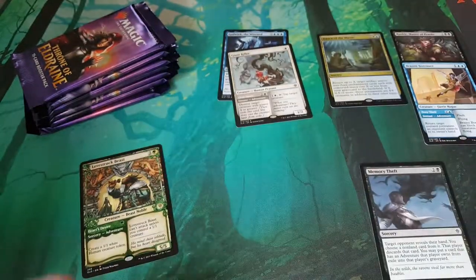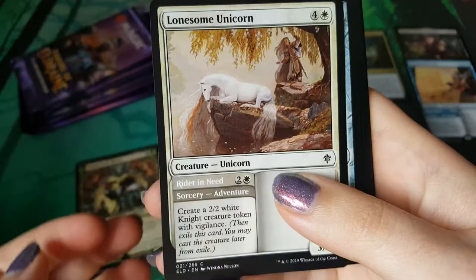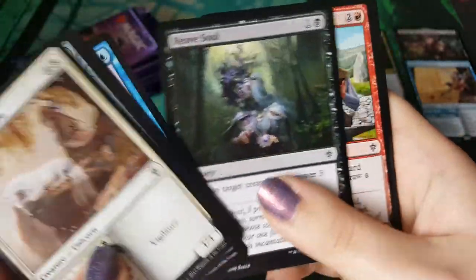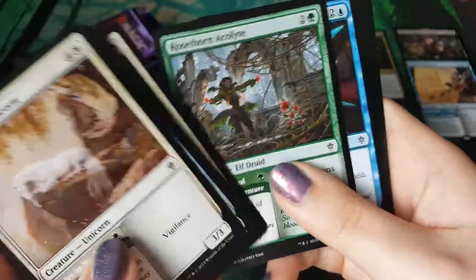I've jinxed it. We will get nothing else but adventure cards. Ugh, whoops. The Lonesome Unicorn - it is quite cute, I'm gonna be honest. It's quite cute.